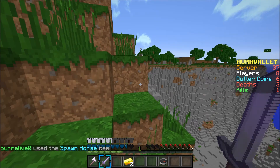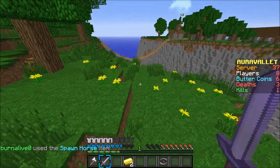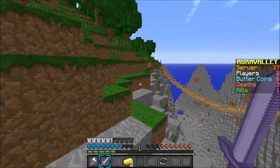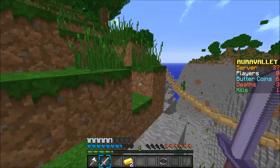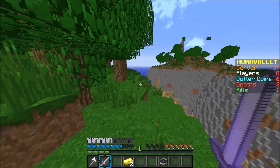I pull out a stone sword and an iron axe — the stone sword is better, so that's why I'm using it. I just took a stupid fall. The reason for it is I'm very careless because I'm used to wearing feather-fall boots on a server or something like that.